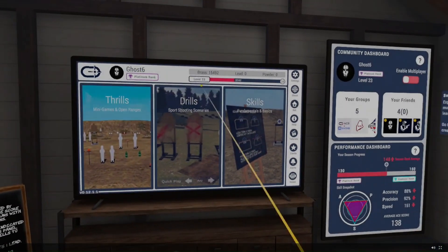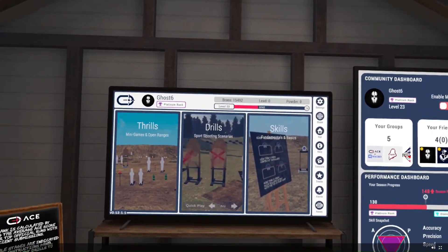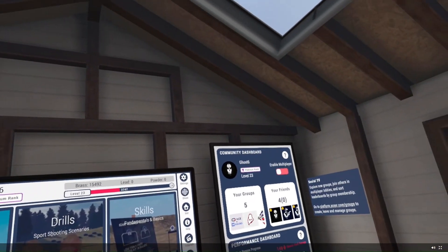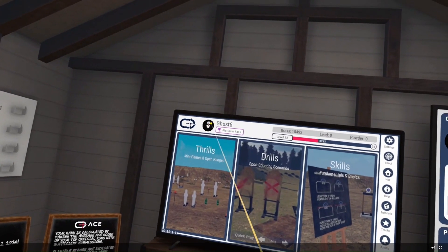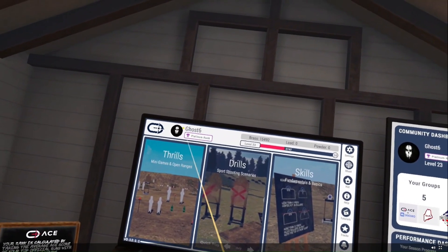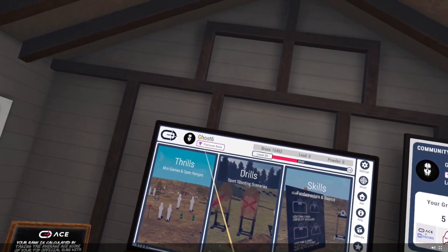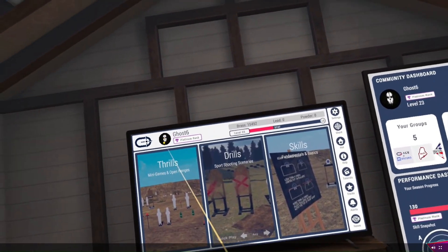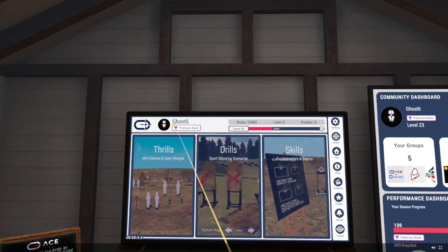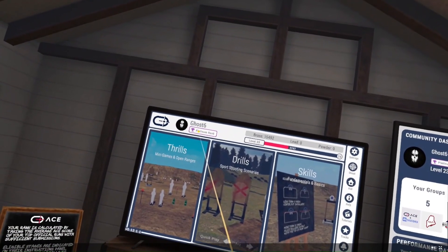Starting off, when you first load into the game you're going to see the TV in front of you in the hut — they call this the hub. You'll see your username and your profile picture. Both of those can be set on the ACE website. If you want to change your display name in the game or your profile picture, you can go on the website under your member profile, find the right settings and change those.